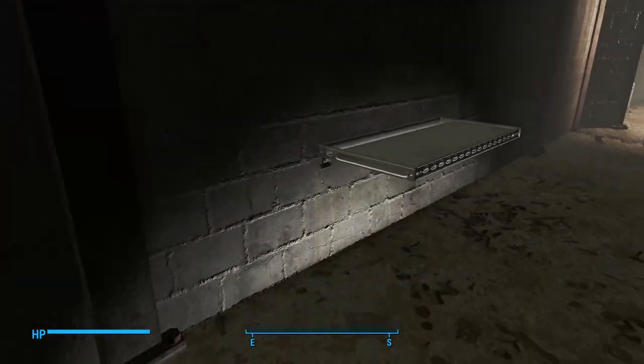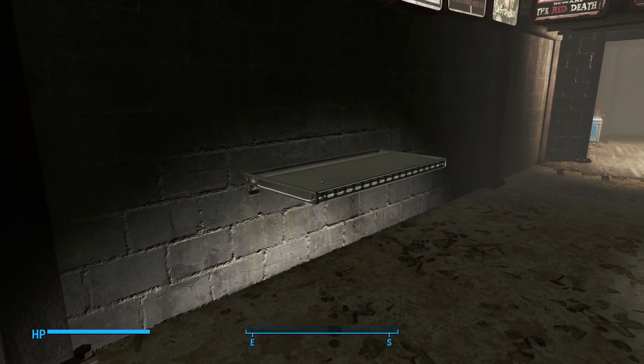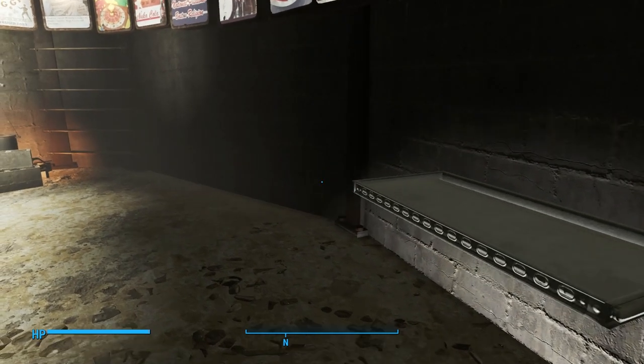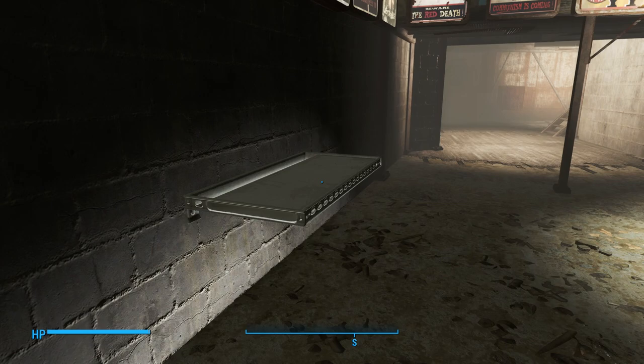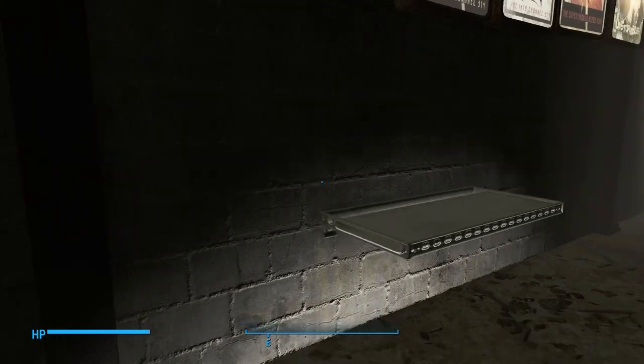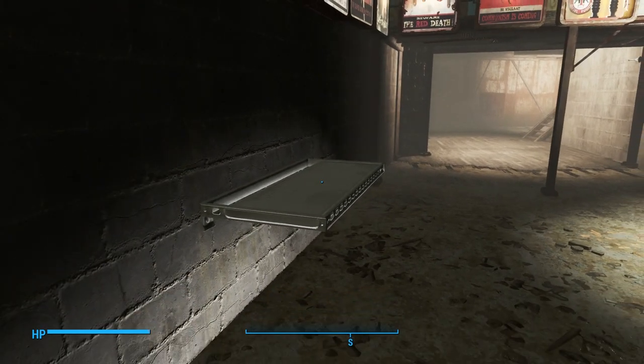Here's another minor trick: these fluorescent lights — the flat ones — stick to walls and can actually be used as shelves. It's pretty cool because it's a bigger type shelf and it's under-lit, so you get a bonus with that.